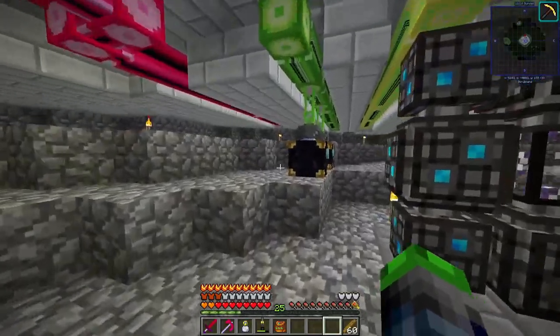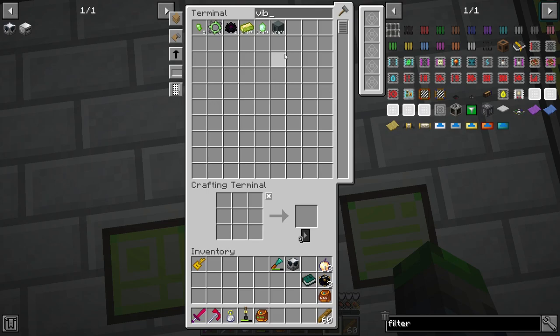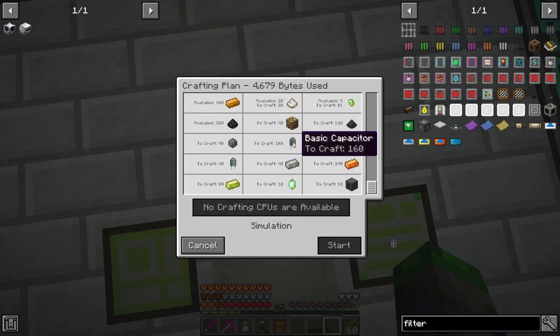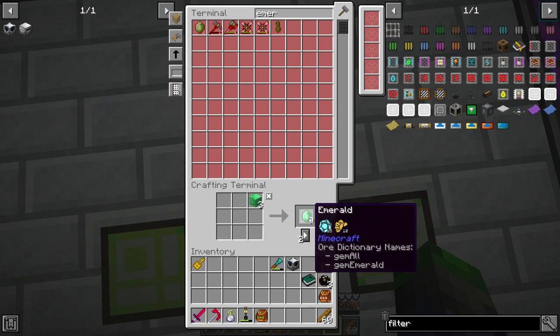We're having an issue making vibrant capacitor banks — that's the whole thing of this episode. We are out of emeralds. We probably have a few emeralds available... yeah, just this many, but we don't have a way of getting more emeralds.